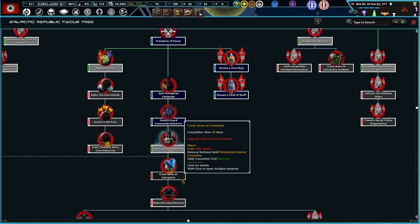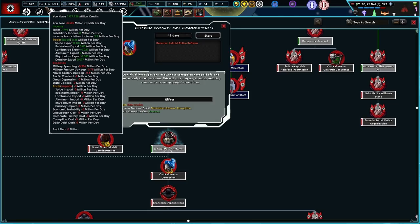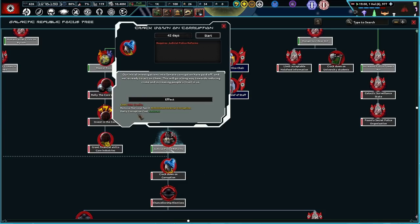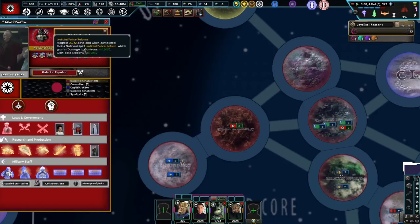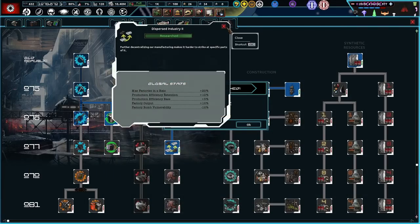And Crackdown on Corruption — that'll be good. Our initial investigations into Senate corruption have paid off, and we're ready to act on them. Those will go a long way towards reducing crime and increasing people's trust in us. Cost 50 million credits, but at this point we're looking pretty good. We lose 0.525 million credits every day, and daily corruption cost is reduced. Remove the diminished internal corruption spirit — so you get more political power and stability. What's not to love?